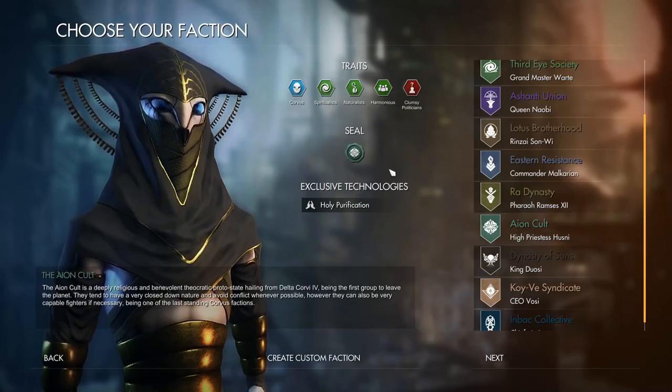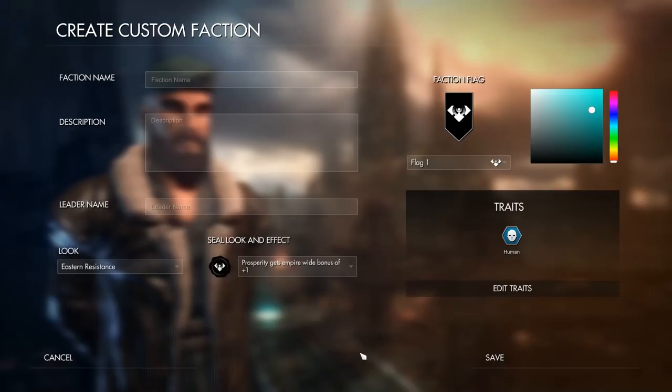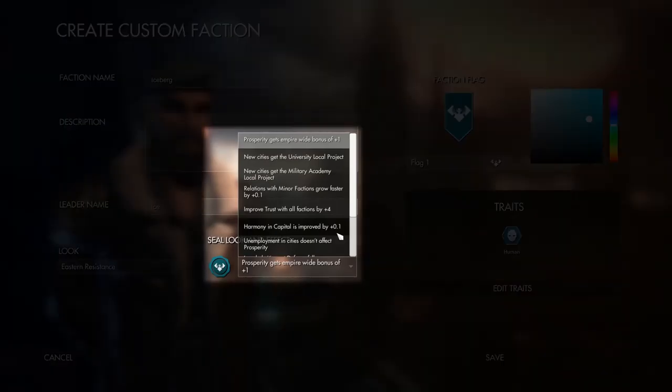One of the other things I want to show you in this video are the options available for custom factions. Right at the start of the game, you've got the option to choose from 12 factions or make your own. It's worth experimenting with a few to figure out how you like to play, but let's make up our own Iceberg faction. Every faction has a name, color, flag, and appearance. Where things get interesting are seals and traits.